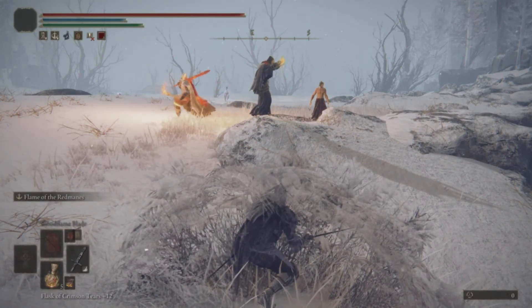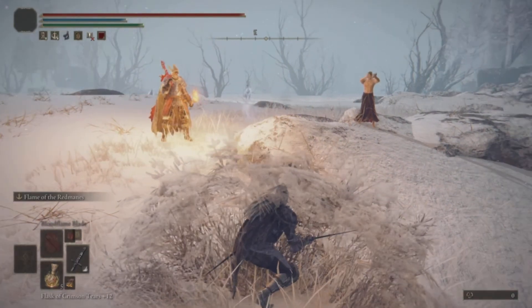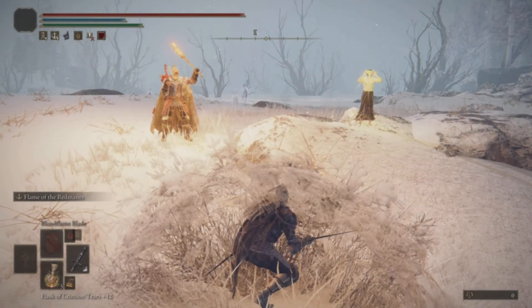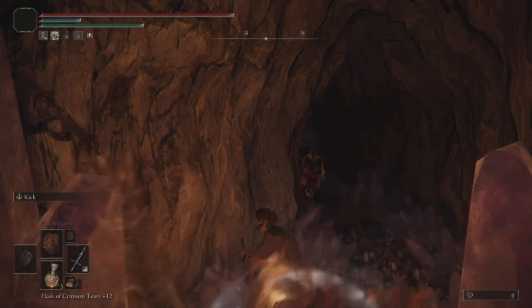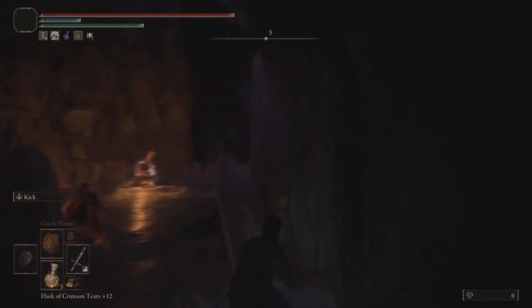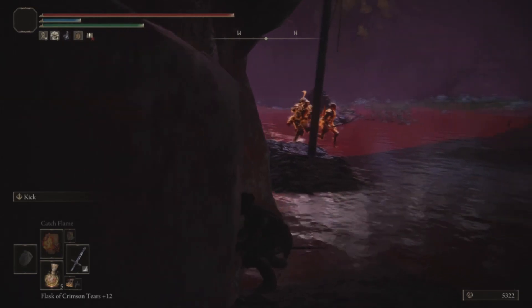A couple of things that you need. For talismans, you want the Filled Fingers Trick Mirror, which basically means you look like your normal armor, so you don't have that red phantom glow. And you want Concealing Veil, which means that people can't spot you if you're crouching from a distance and facing away from them.